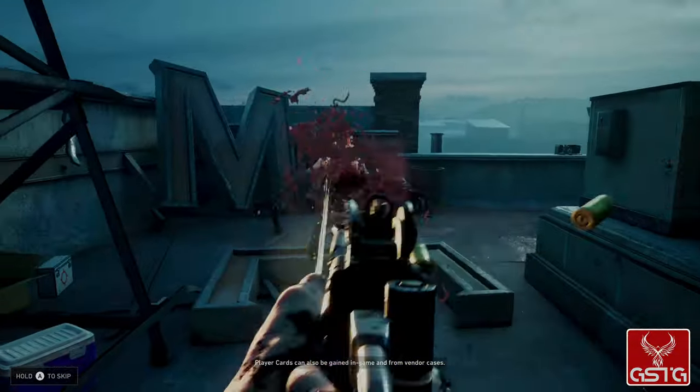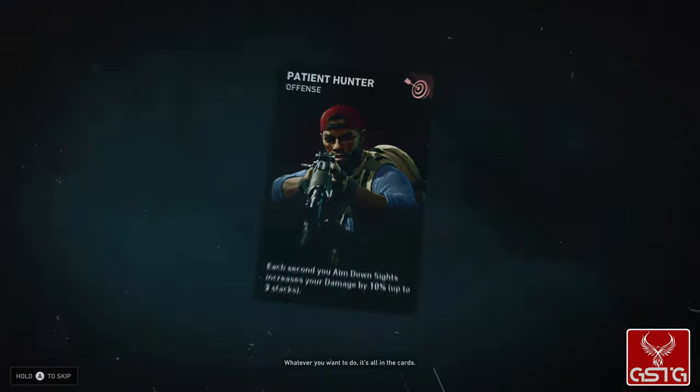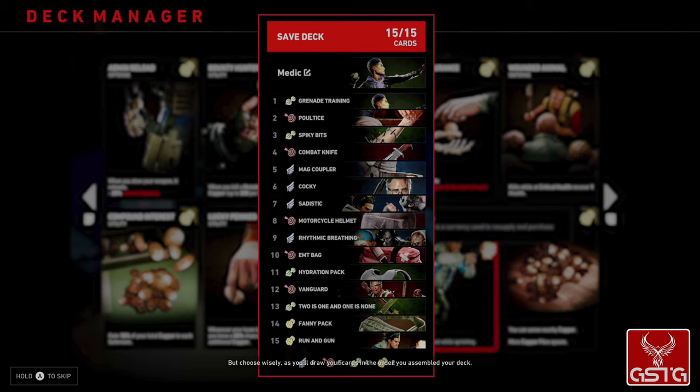Player cards can also be gained in-game and from vendor cases. Whatever you want to do, it's all in the cards. But choose wisely, as you'll draw your cards in the order you assembled your deck.